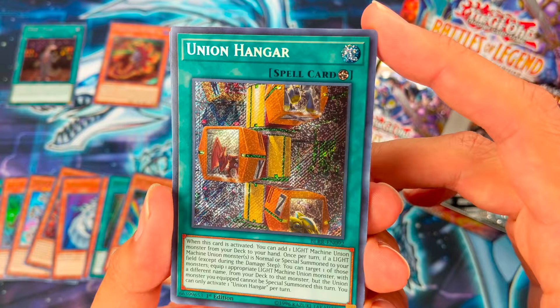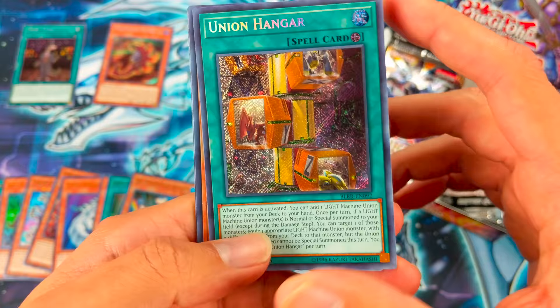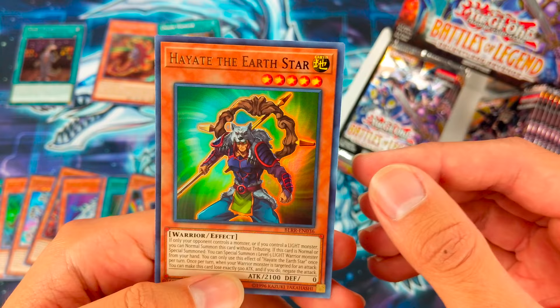Awesome — Union Hangar, secret rare! That is nice. I can upgrade my ABC deck. And we have Tenma the Sky Star, Torrential Tribute, Full Metal Foest Alchemist, and Hayata the Earth Star.